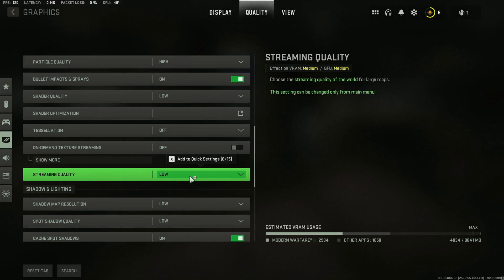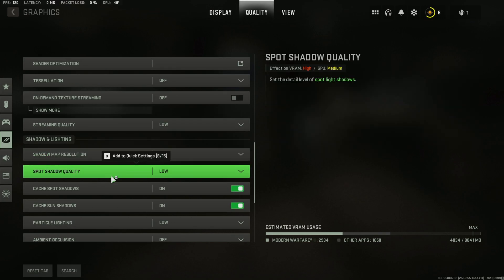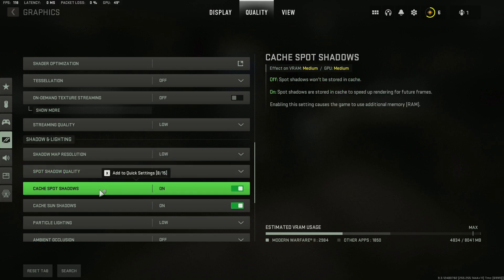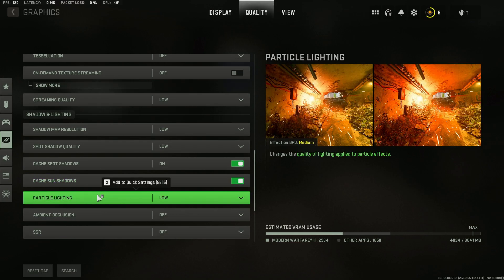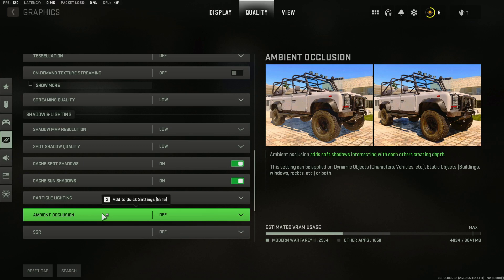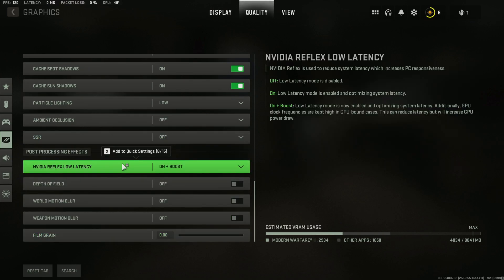Streaming quality: low. Shadow map resolution: low. Spot shadow quality: low. For the cache on both of them, you want them turned on. Particle lighting: low. Ambient occlusion: off. SSR: off. NVIDIA Reflex low latency: on. I have it on and boost because of what CPU and GPU combo I have.